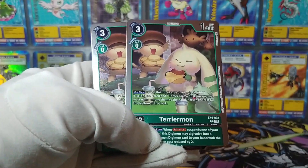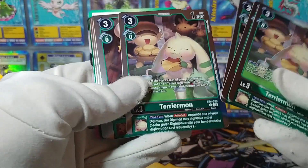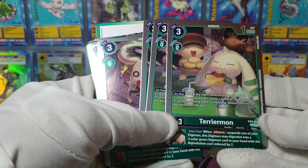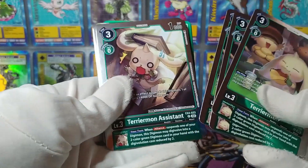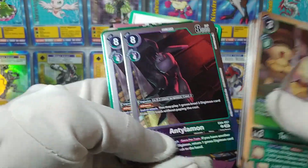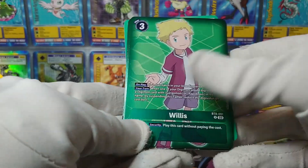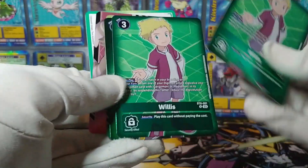And what is this? This is EX4 Terriermon — oh, this is a reprint. It's always cool to see them reprint stuff in these starter decks with new artwork. More burgers — everybody's eating burgers. Terriermon Assistant — maybe this isn't new artwork actually; this looks familiar. I've seen so many Digimon cards they kind of blur together. And Teelabon, also from EX4. And it's Willis from BT-8 — why do you get the special border treatment, Willis? You're kind of foil — sort of. Interesting.